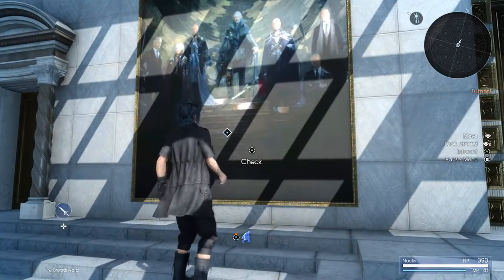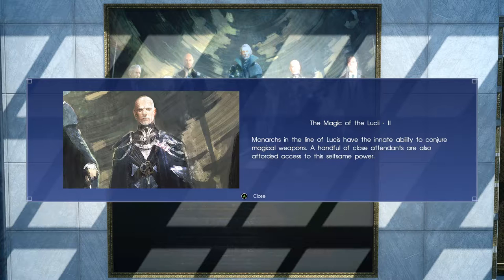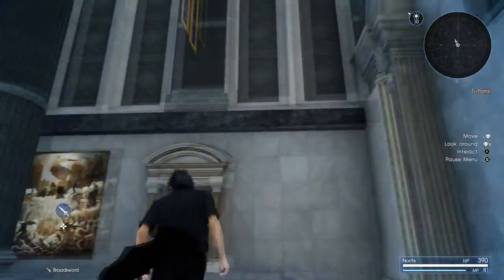The crystal is the divine cornerstone of the kingdom of Lucis. The stone has a will of its own and channels its sacred power through the ring of the Lucii to the monarch who bears it. The magical barrier known as the Wall has long kept the empire at bay and thereby maintained the peace. Sustaining the Wall imposes an immense physical burden upon the king. Final Fantasy — for fans and first timers. Fair enough.